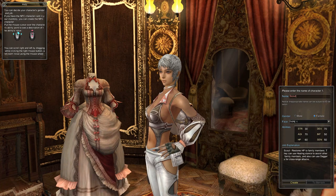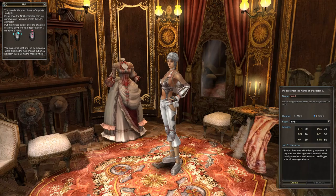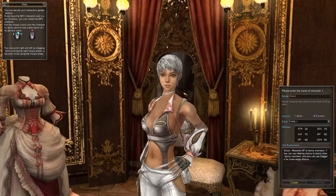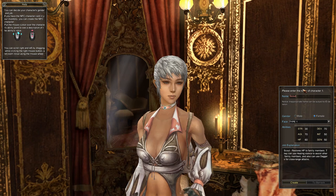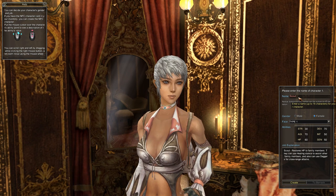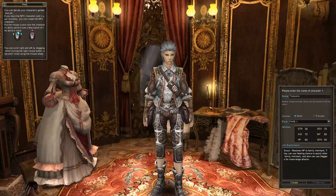Here we go — this is character creation. Interestingly, zooming out actually zooms in and zooming in zooms out, which is an odd thing. The graphics are what you'd expect from a 2007 game, almost 12 years later. On the right side of the screen we have details — 'please enter the name of character one.' Scout is the default name, but I'm going to go with Tiana.